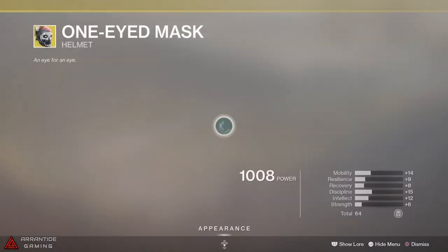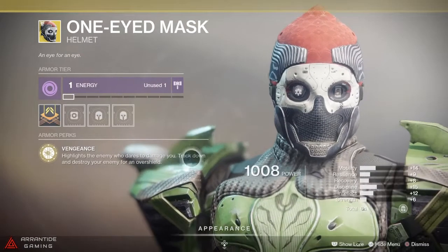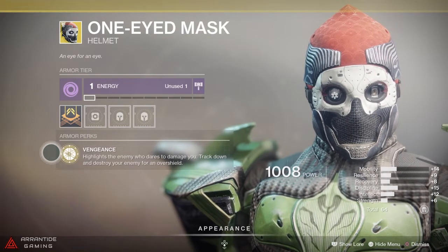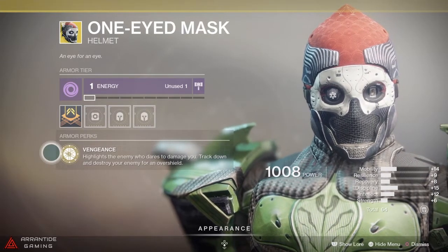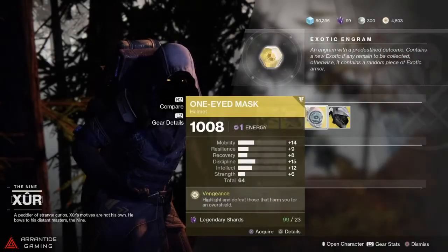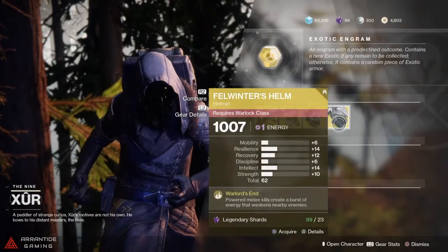The old One-Eye Mask for the Titan — its perk highlights the enemy who dares to damage you. Track down and destroy your enemy for an overshield. Very shiny.